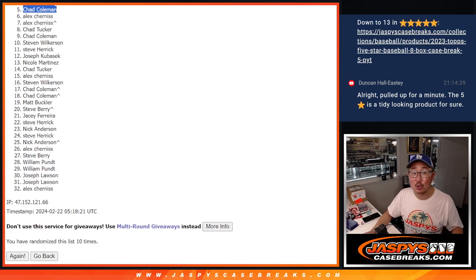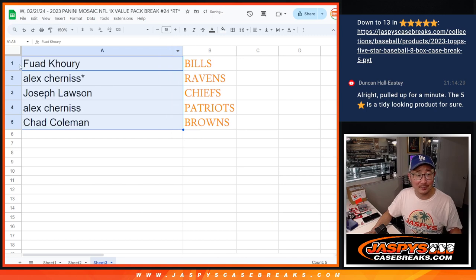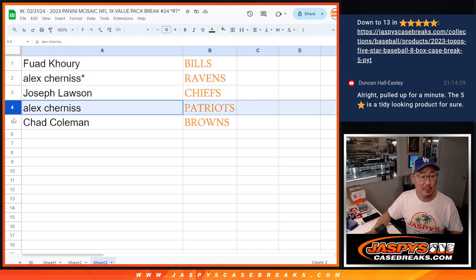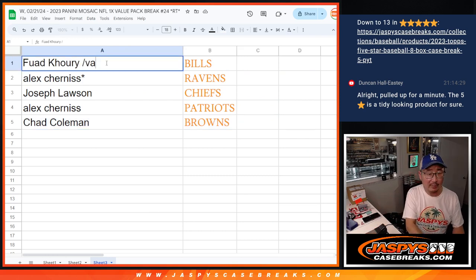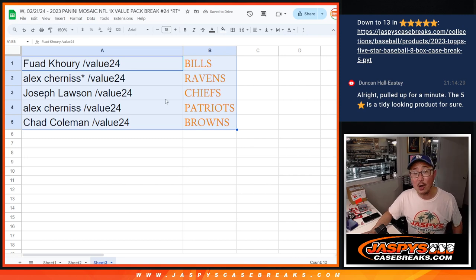So these are the teams you're going to get — remember, 2018. Josh Allen and Lamar Jackson possibility. Fouad with the Bills, Alex with the Ravens, Joe you got the Chiefs, Alex with the Patriots, Chad with the Browns. We'll put value 24 next to your name so you know you want it in this filler pack right here. There you go. I'll see you in the next video for the break. JazbeesCaseBreaks.com. Bye.